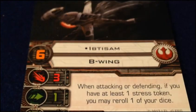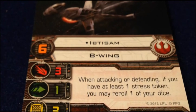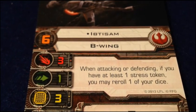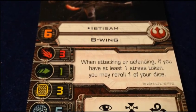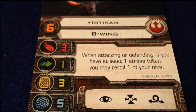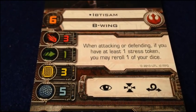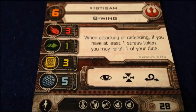Next up is Ibtisam, piloting skill six. When he is attacking or defending, if he's got a stress token, he can reroll one die — pretty cool. Target Lock will let him reroll all of his dice anyway, but it's always good to have a reroll ability, and it's neat that it works when he's being attacked as well. He does need stress for it, but as we saw on the maneuver dial, getting a stress token is not difficult with the B-wing — they've got six different red maneuvers, so you can pretty much always be flying stressed.